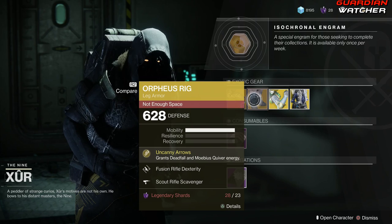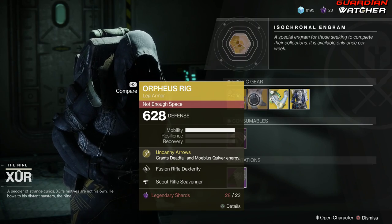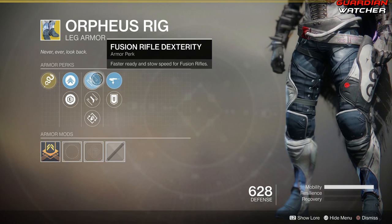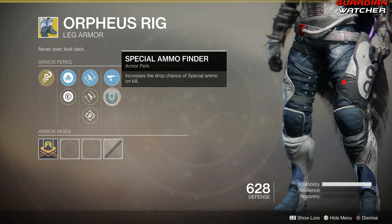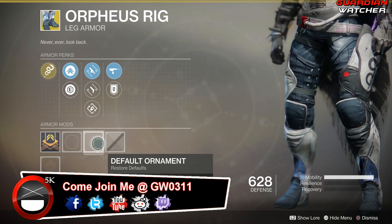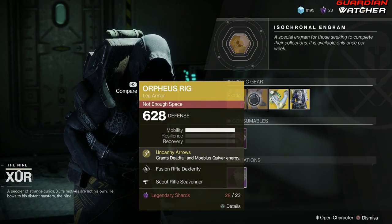Next, we will be going over the Orpheus Rig for the Hunter. The intrinsic perk on this is Uncanny Arrows, which grants Deadfall and Mobius Quiver energy. Then we have Fusion Rifle Dexterity, Hand Cannon Dexterity, Outreach, Scout Rifle Scavenger, as well as Special Ammo Finder. This does have an ornament, I just don't have it. If you guys don't have this, go ahead and grab it — it is definitely a good exotic to use in PvE.